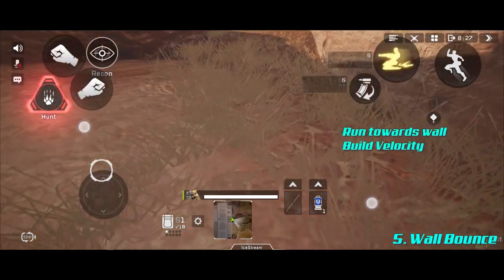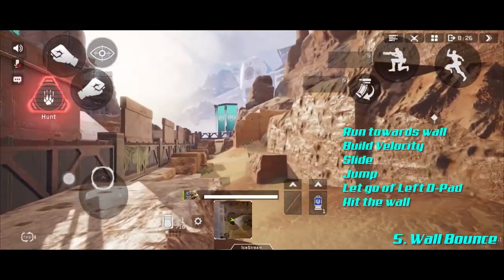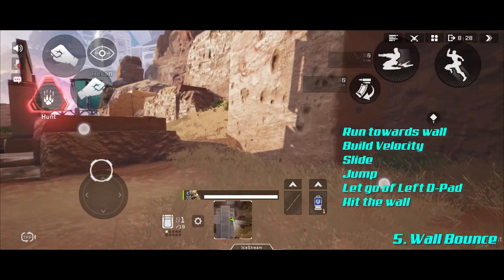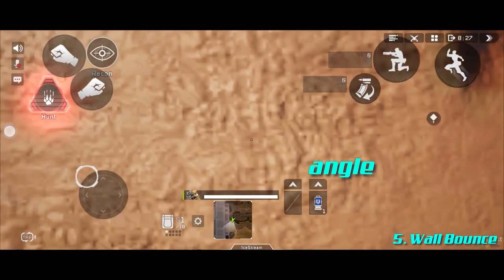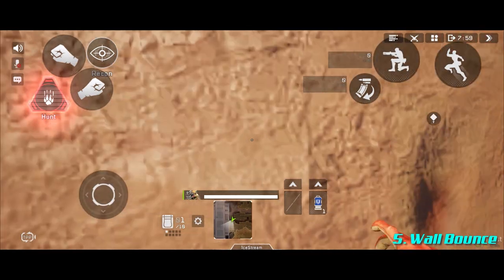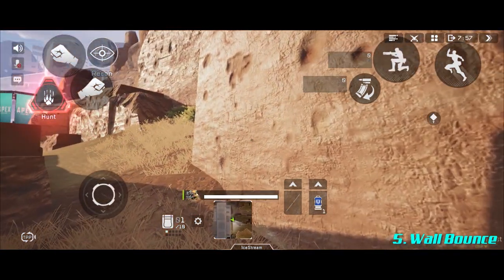So to recap: run towards the wall, build enough velocity, slide, jump, let go, hit the wall. As soon as you make contact with the wall, press the jump button and you will bounce off. The angle at which you hit the wall determines where you'll go — if you run dead straight towards a wall, you'll basically bounce straight back.